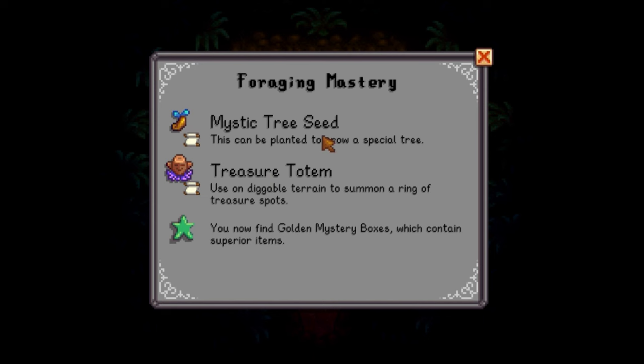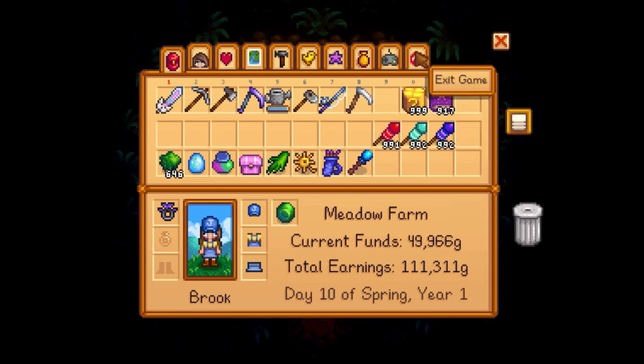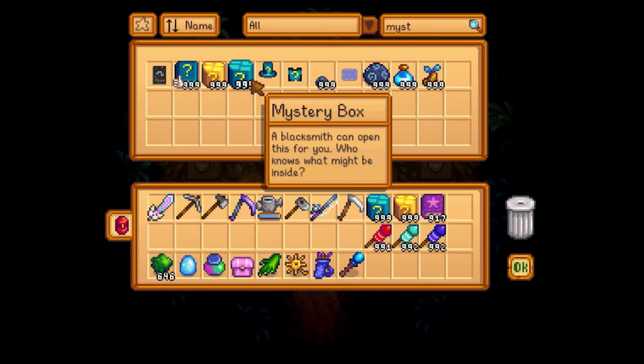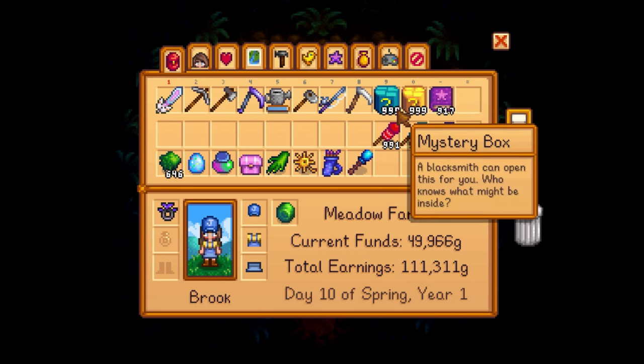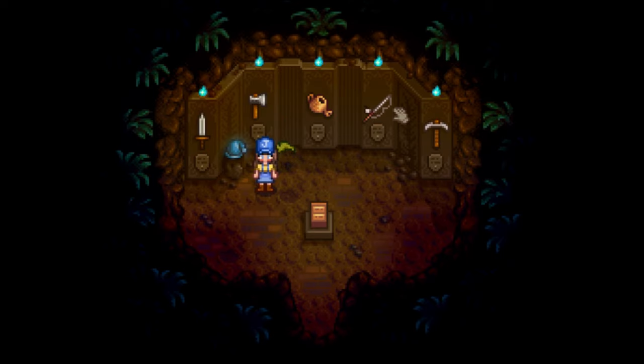Foraging mastery also gives a Treasure Totem, which summons a ring of treasure spots around you - that would be really cool. You can also find Golden Mystery Boxes, which contain superior items. The regular mystery boxes look blue, and these golden ones you can crack open with Clint. I'm not sure what items will be in them - maybe furniture we couldn't get from a catalog, or random stuff. You can find mystery boxes by hoeing dig spots, fishing treasure chests, defeating enemies, and mining rocks - they can pop out of anything, kind of like a geode.